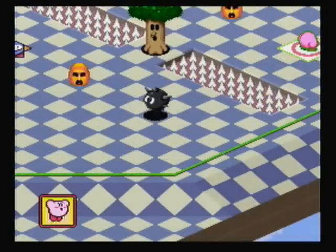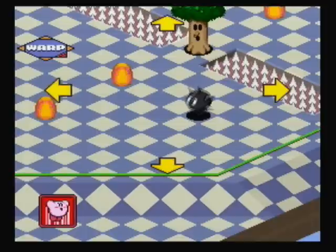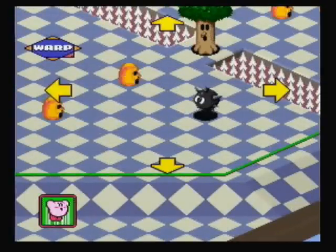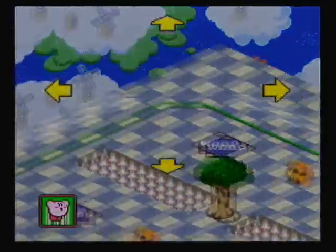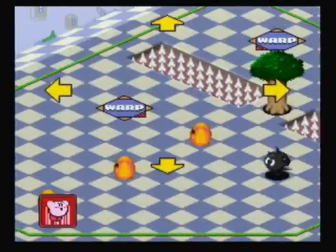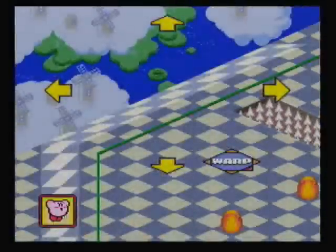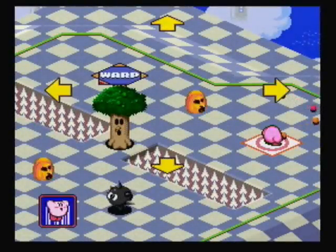You also have a Gordo. Whenever you hit Gordo, you actually lose one of your tomatoes, and it can knock you off course too, so you want to be careful of him. You cannot destroy Gordo with anything — he is indestructible, just like in the normal Kirby games. There's also a warp pad right here. If you go inside the warp pad, you'll go to the other one and immediately go in the direction of the red arrow on the warp pad. There are other kinds of warp pads but I'll talk about those later.